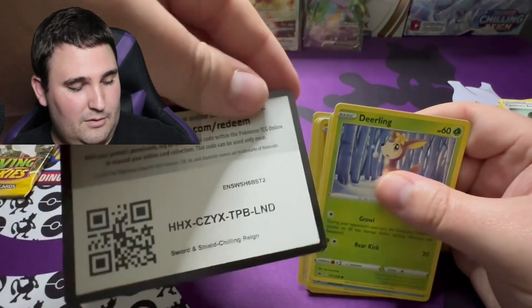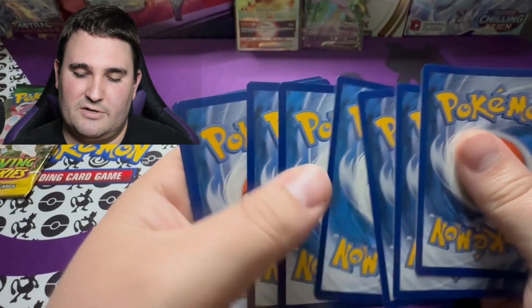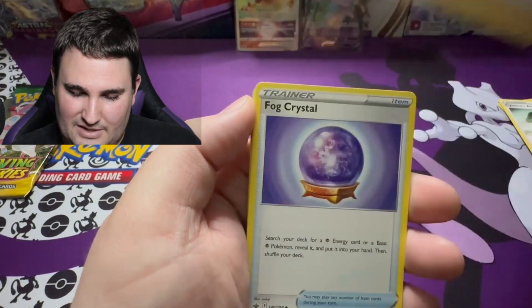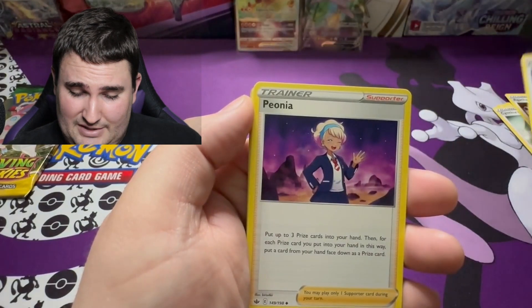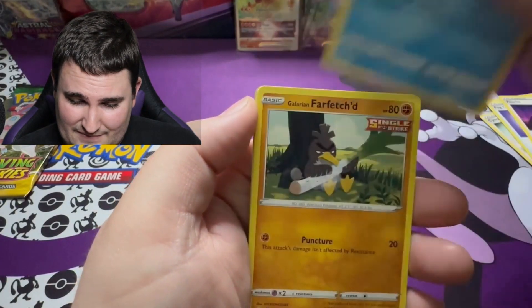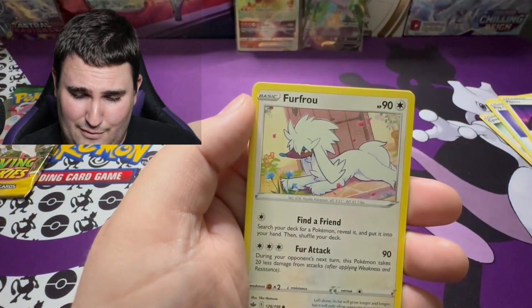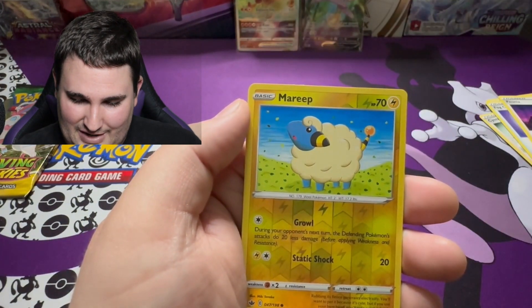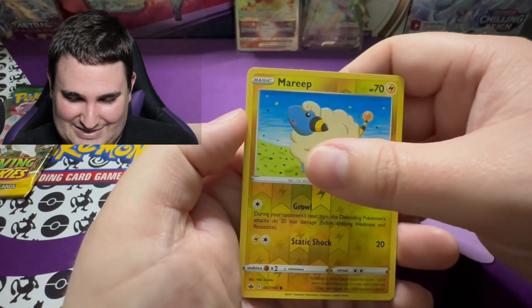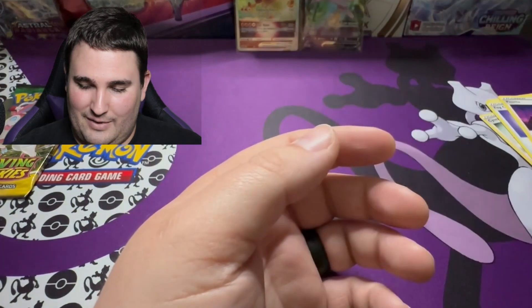We are getting into our single pack of Chilling Reign for today's opening. Code card and we are off to the races. We've got a Leaf Energy — I'm a little hesitant because we had a lot of leaf energies from that Crown Zenith opening. Please give us something good, Chilling Reign. A Deerling, Sneasel, Galarian Farfetch'd just chilling under the tree, Snom, Furfrou, Mareep looking happy and innocent — like there's nothing hiding behind that card. Reverse holo and into... Zebstrika. We've got that right out of the way.